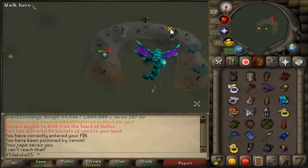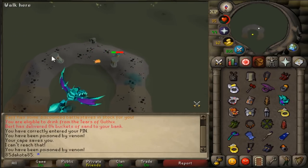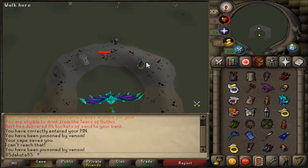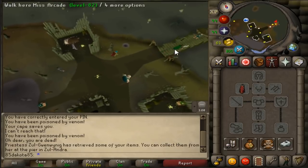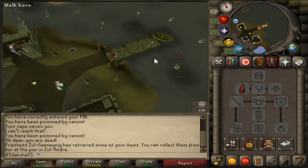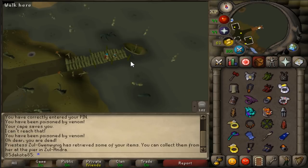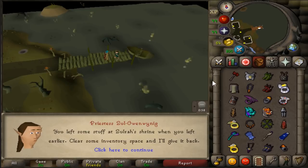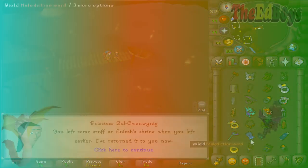Before we jump into the rotations, let's talk about the death mechanic quickly. If you die at Zulrah, you can get all your items back from the Priestess. Make sure you don't go back into Zulrah without getting your stuff, because if you die again in there, all the items she was holding will be gone forever. You only get one of these instances, so even if you die elsewhere, you'll likely lose your Zulrah items. There's no risk when you die other than slowing yourself down — but just go get your stuff.